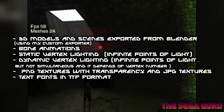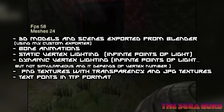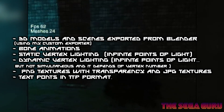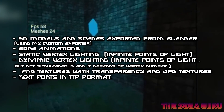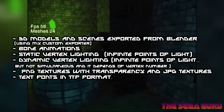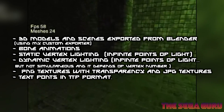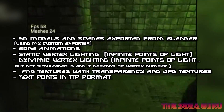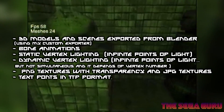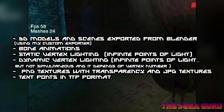We've got 3D models and scenes exported from Blender using his custom exporter, which is great because if you use Blender to create assets you can export pretty easily and use it in the game engine. There's also bone animations, static vertex lighting, infinite points of light, and dynamic vertex lighting — again infinite points of light but not simultaneous, and it depends on the vertex number.